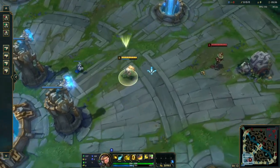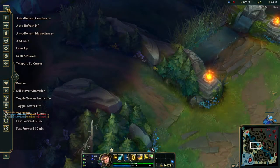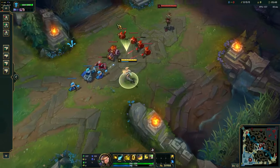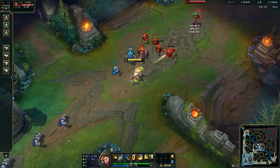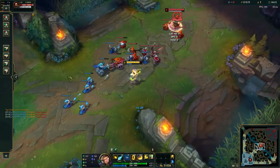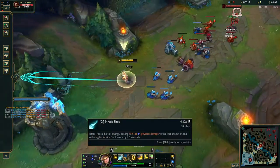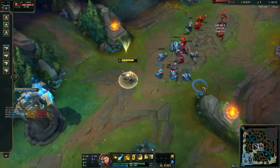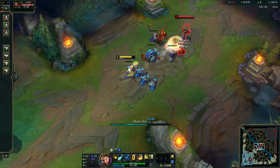His W is another skillshot that goes through minions. What it does is put a mark on enemy champions or towers, and when you hit the marked target with either an auto attack, Q, or any ability — including Arcane Shift — or your ultimate, you deal an additional burst of damage on top.